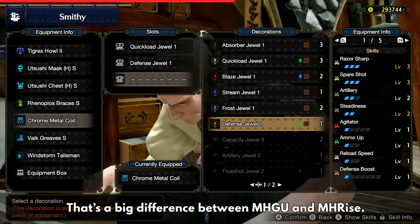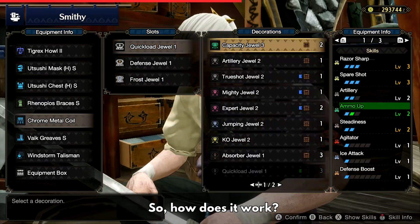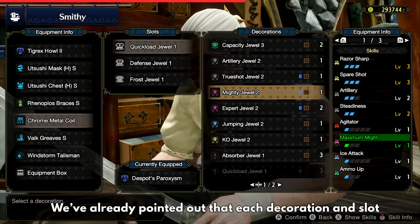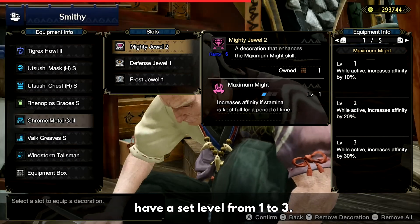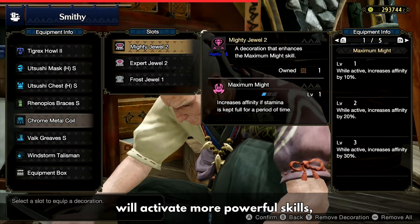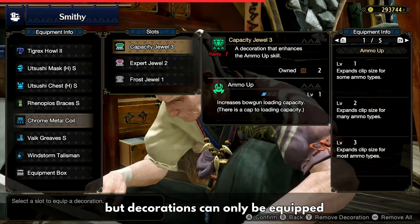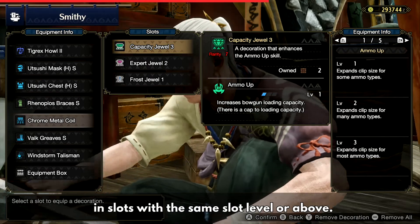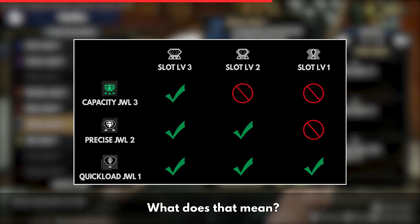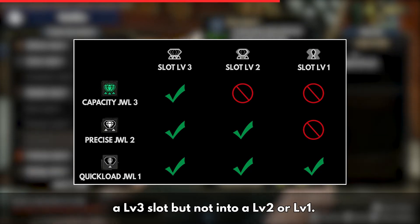That's a big difference between MHGU and Monster Hunter Rise. So how does it work? Each decoration and slot has a level from one to three. Decorations with a higher level activate more powerful skills, but decorations can only be equipped in slots with the same slot level or above. That means you can only set a level three decoration into a level three slot, not into a level two or level one.